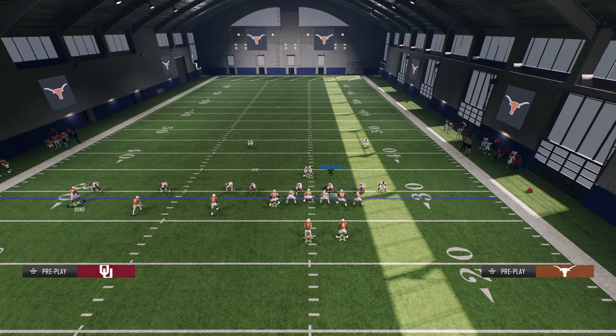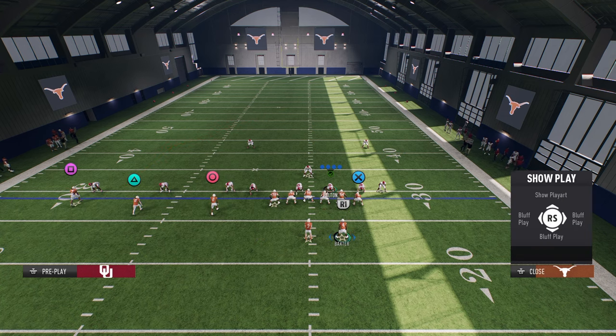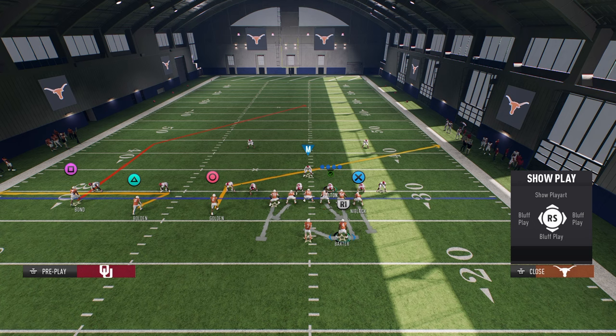This is my favorite way to beat man coverage pretty much every year, and it works this year as well. What we're going to do is zig the middle trips receiver, slant the inside trips receiver, and post the outside trips receiver. If you want to, you can stem that up — just one stem to get it to go to about 13, 14, 15 yards.